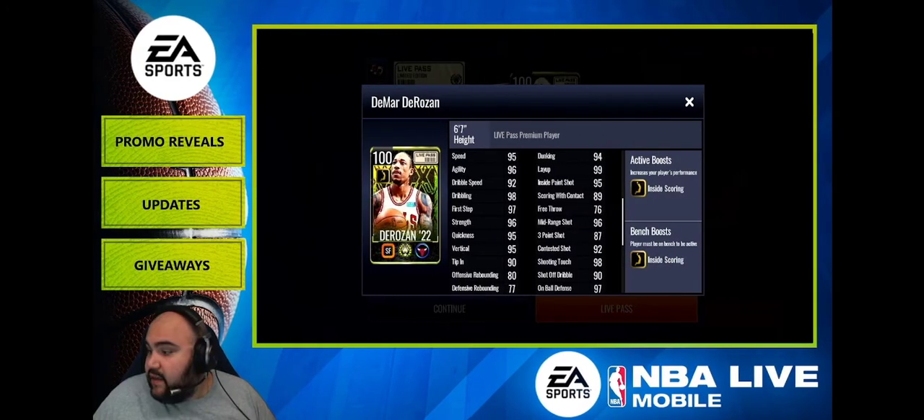De'Mar has the Inside Scoring boost and Jimmy Baller has Athleticism Elite. They've now made the MVP pass better than the Premium pass for boosts.